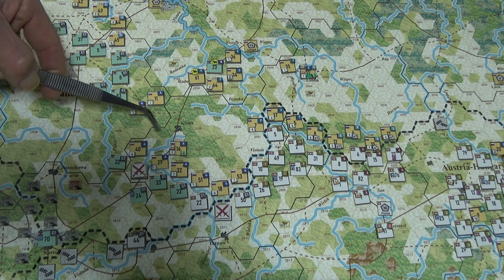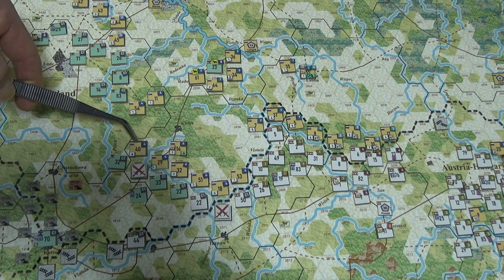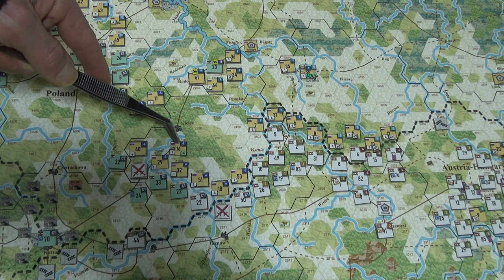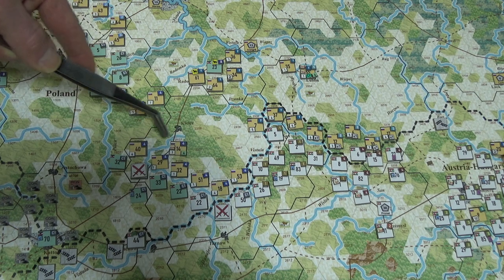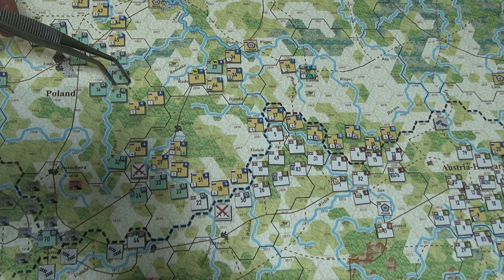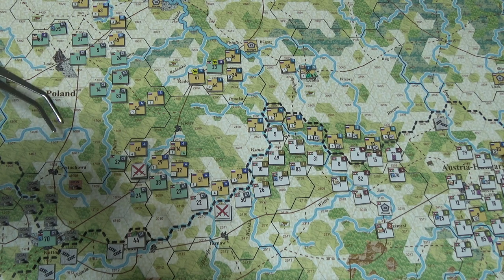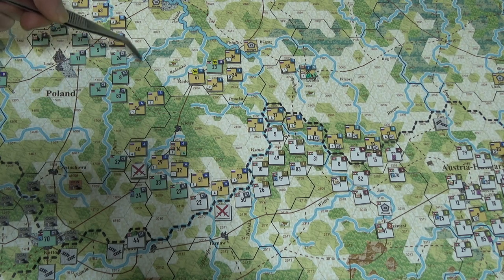I was actually moving forces back originally, but now I've bolstered them up to four strength points. Salta and the fourth army HQ here have four supply points, so they'll be using one for here and one for there — half the remaining stock. I've got to cause the Germans some grief. The more I allow them to dictate what happens, if I can cause them grief here and here, maybe they don't have as many opportunities to press on towards this spot.